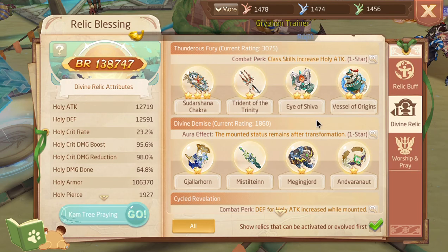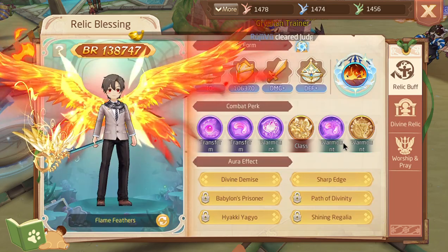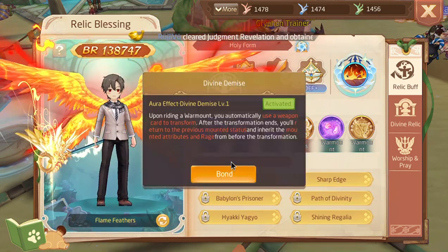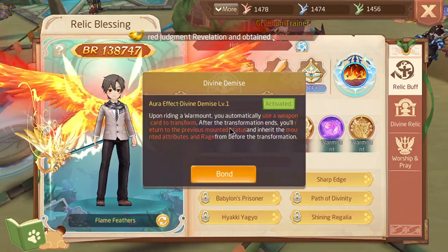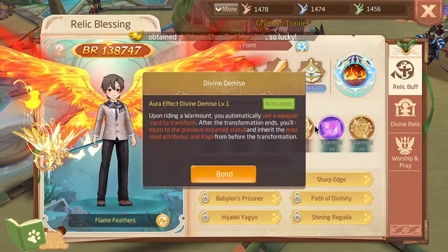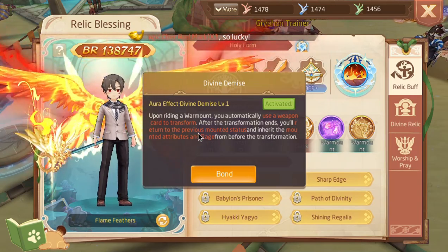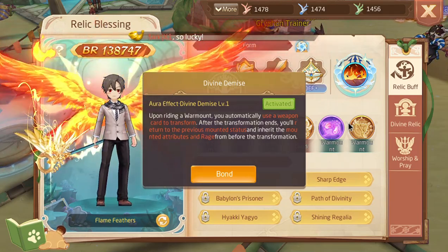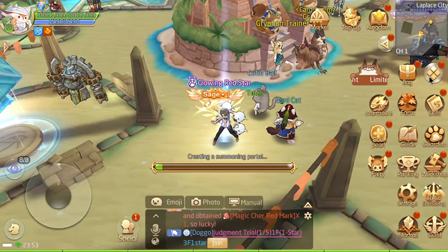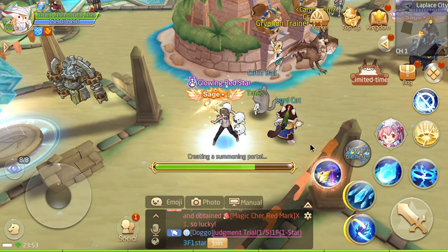As you can see, looking at the effects, these active ones don't seem to be nearly as good as, let's say, Divine Demise, which upon riding or unmounting uses a weapon card transform. After transformation ends, you return to the previous mounted status and inherit the mount attributes and rage.